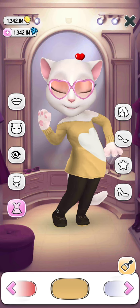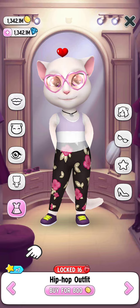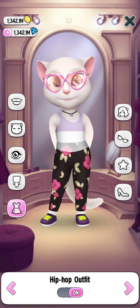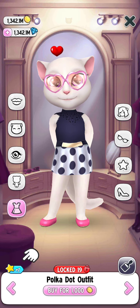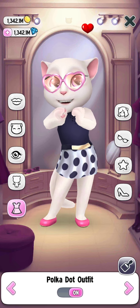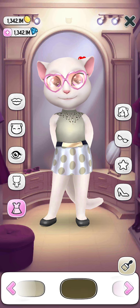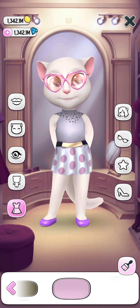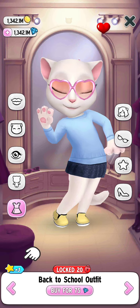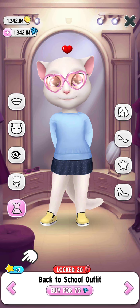Let's get into our next dress, and this one is the hip hop outfit. Let's buy it for 800 points — it also looks amazing. Now let's get the polka dot outfit dress and buy it. In this dress we have different shirts and all shirts look completely amazing. Let's select this one. Our next outfit is the back to school outfit — it also looks amazing, let's buy it.